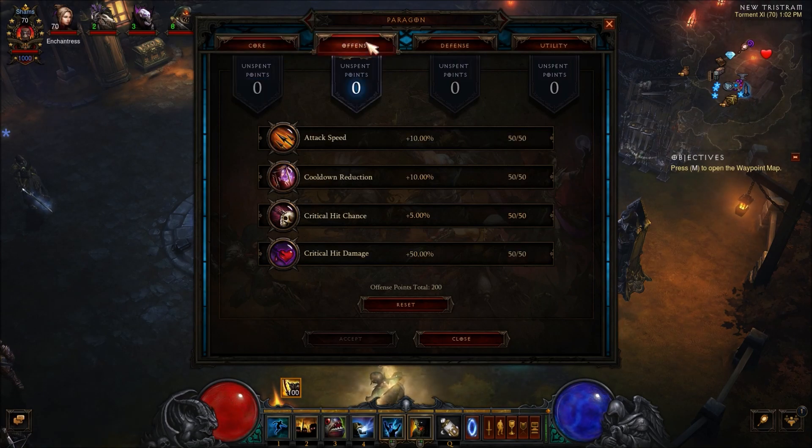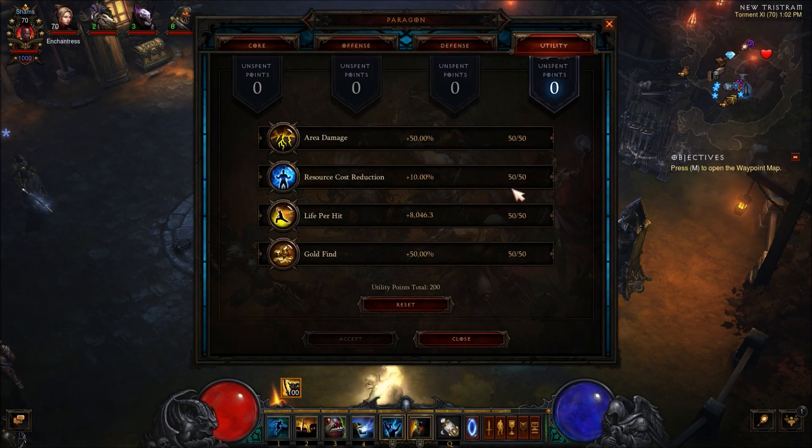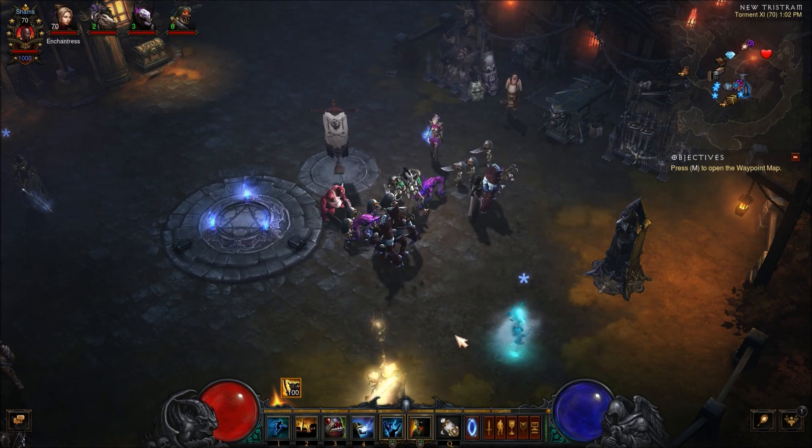For offense, you're going to want critical hit chance, damage, attack speed, and then cooldown reduction. For defense, you're going to want life, resist all, life regeneration, and armor. And then utility: life per hit, area damage, resource cost reduction, and gold find — in that order for this build. Because again, it's not mana heavy, so you don't really need resource cost reduction and you don't really need gold find anyway.